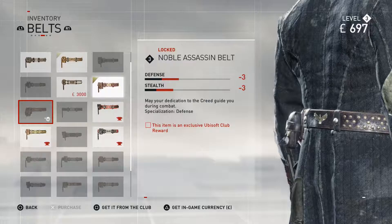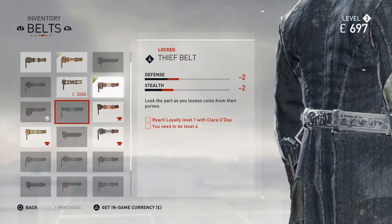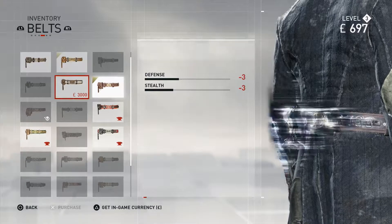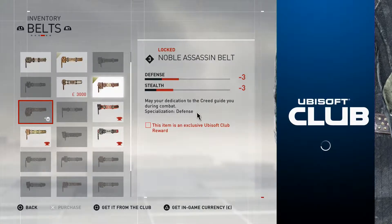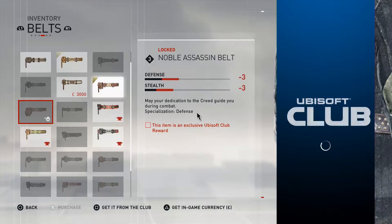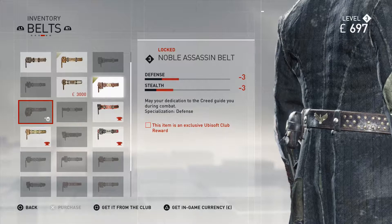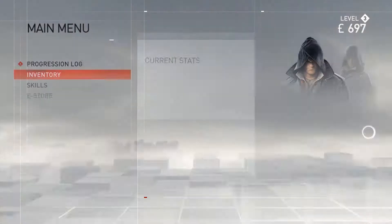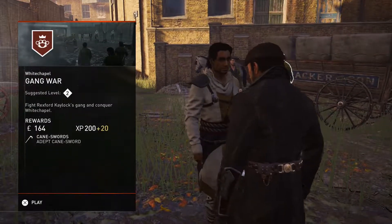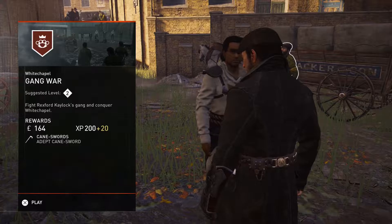Wait — what's this one? Noble assassin belt — ooh, damn it, should have done that one. It's a Ubisoft Club reward but I think I like the way that one looks better. I'll go ahead and unlock it, get it from the club — I've got points to spend so we may as well. Reward owned. Unfortunately I already spent my upgrade money. Okay, let's go ahead — gang war, fight Rexford Calox's gang and conquer Whitechapel. We win, we get the adept cane sword.